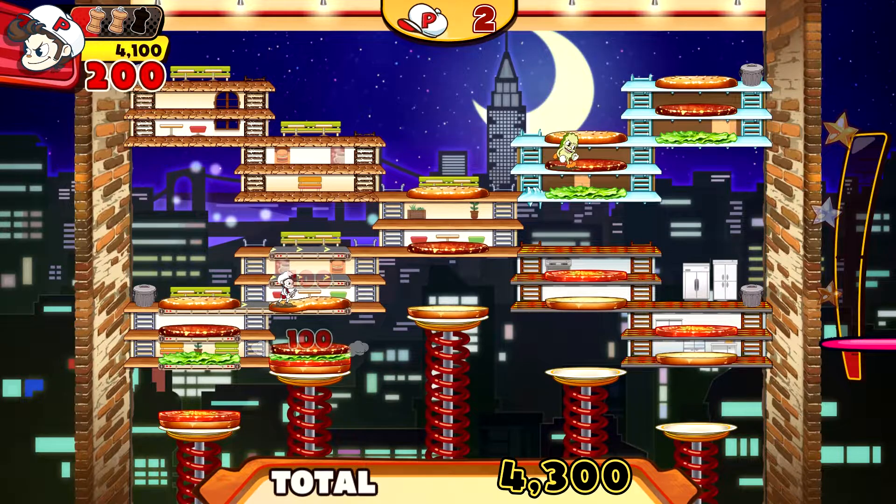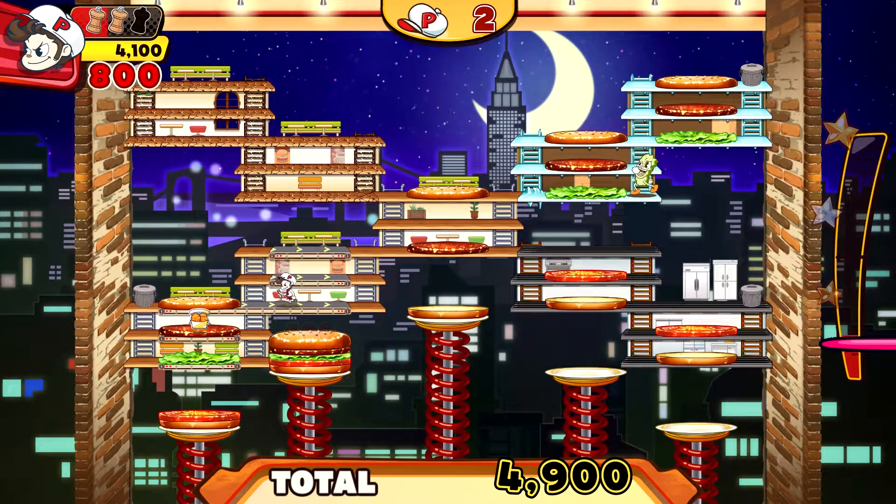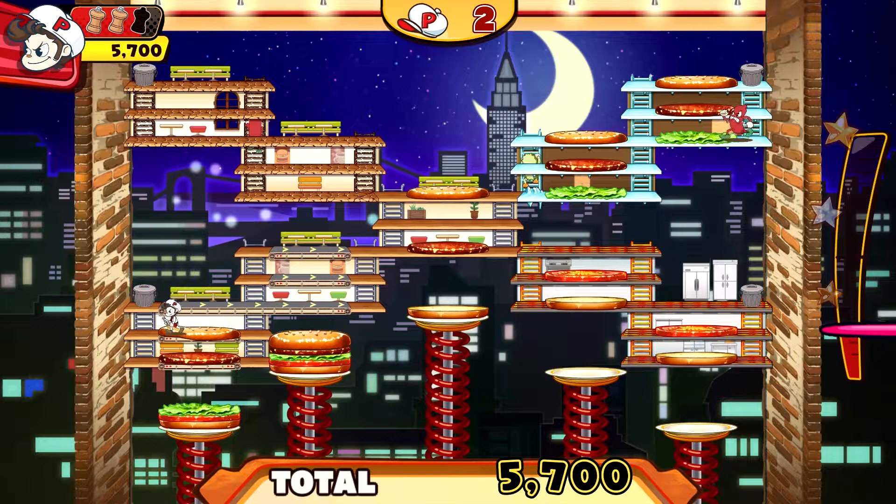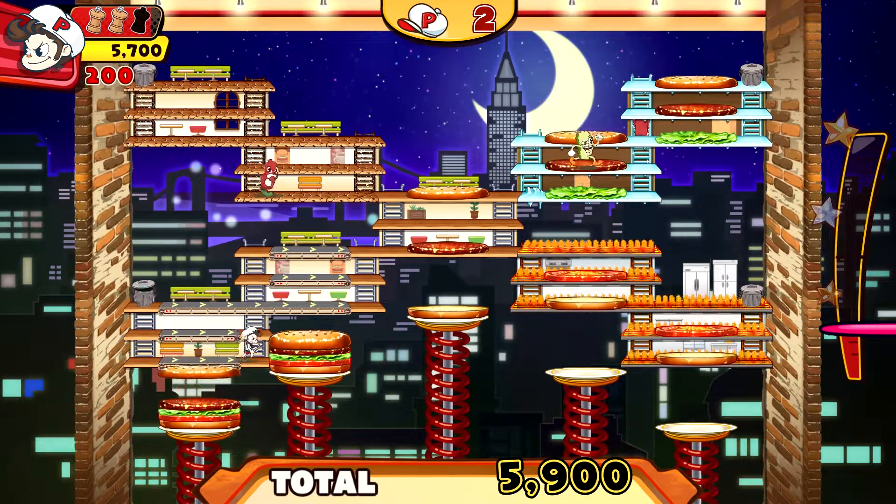Power-ups eventually start showing up throughout the levels too, including extra lives, coffee which boosts the chef's speed by slowing down the enemies, a hot pepper where you shoot fire but can't climb ladders while in use, and — I think they were chicken nuggets — that hold every enemy in place for a bit.